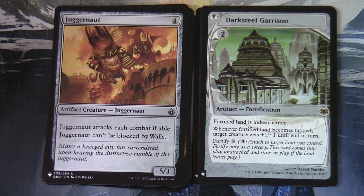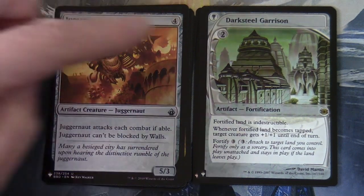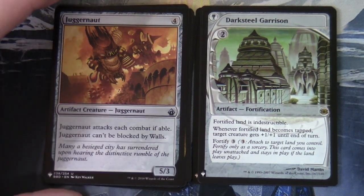Our old-style border slot is a card from the Futuresight era, where they were playing around with completely different card frames. Two colourless mana — the mana symbols are up here. Doxial Garrison, artifact fortification — fortified land is indestructible; whenever the fortified land becomes tapped, target creature gets plus one plus one until end of turn; fortify three — attach to target land you control, sorcery only. It stays in play if the land leaves play. Essentially it's equipment for land.